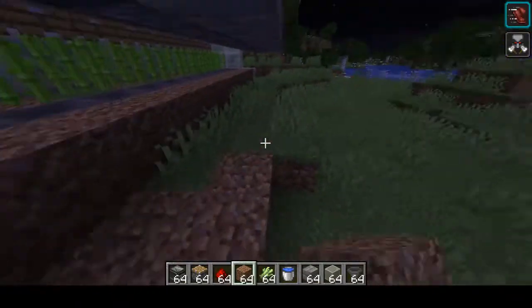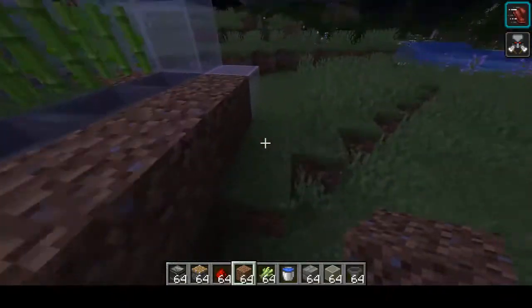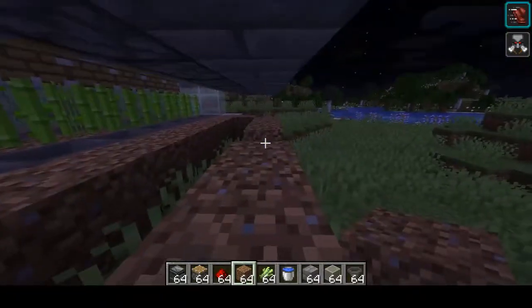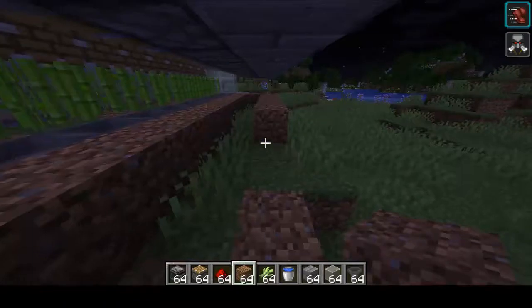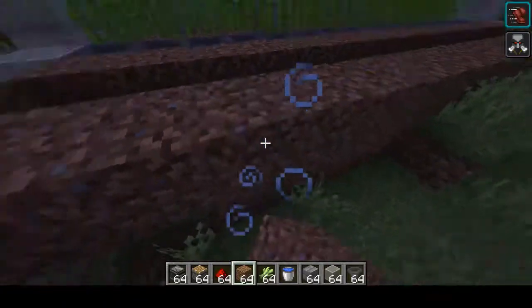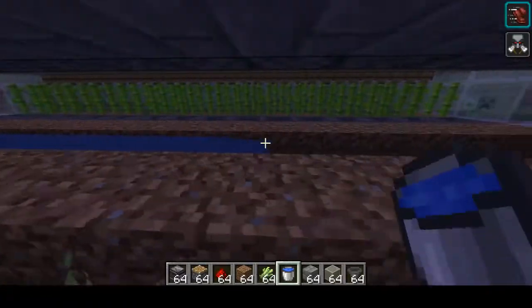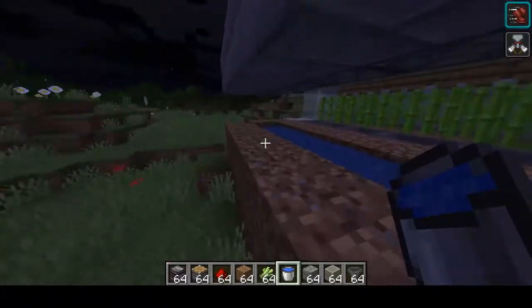The sugarcane needs water to grow, so we're gonna want to get water. The simplest way to do it is just to come along like this, one in the middle, all the way across just like that.